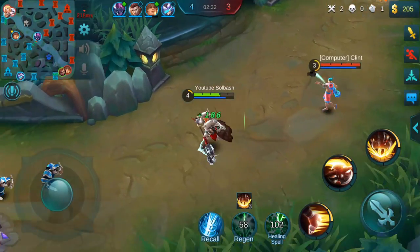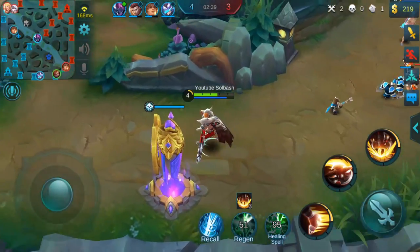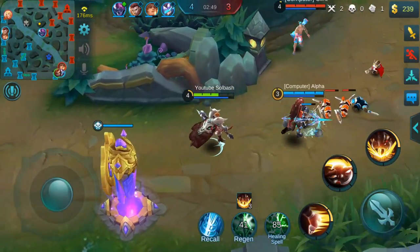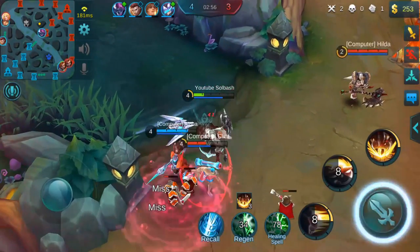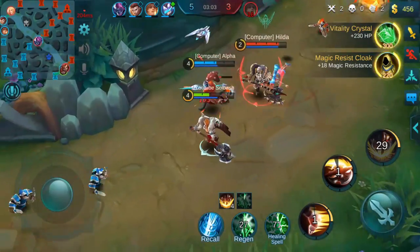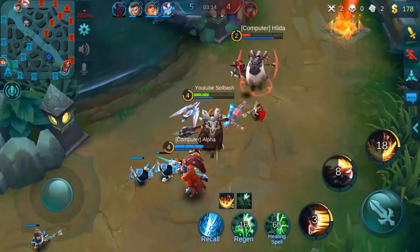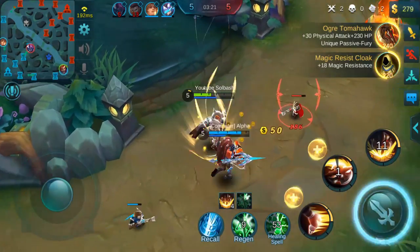I'm thinking we'll use the B ability first for the combo. You're going to want to run through all three abilities, let them go on cooldown, and then when the person tries to run, run them down with the A ability. He's not able to run — finish it off with the ultimate. Teammate finishes him off. You can also use the A ability to initiate or disengage — it's effective both ways.